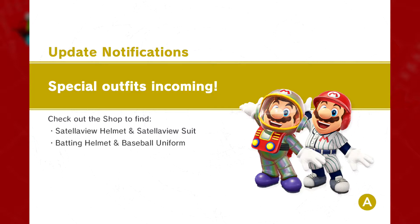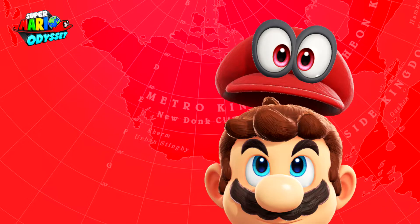We spent a lot of time blabbing about stuff we didn't need to blab about, so — Super Mario Odyssey update! They added some new outfits. I just booted up the game so it'd be ready to go, and then the update notification popped right up: the new special outfits are here. You can find the Satellaview helmet and Satellaview suit, which I guess is like an astronaut suit, and then the batting helmet and baseball uniform.